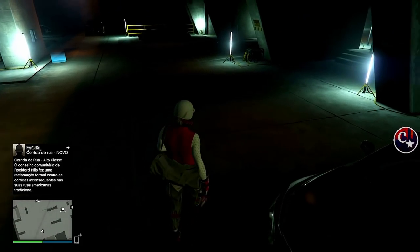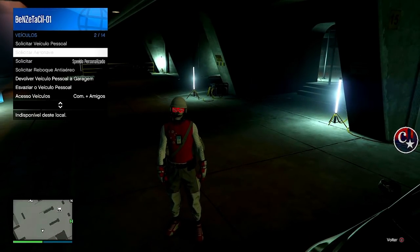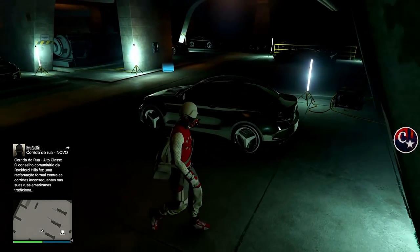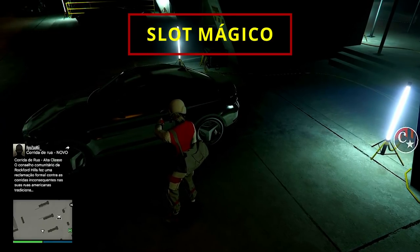Agora vamos apertar o menu de interação, venha em veículo e devolva veículo à garagem. E — BAM! Tá aqui! O nosso veículo foi duplicado em cima do nosso slot mágico.